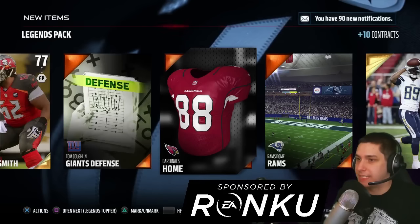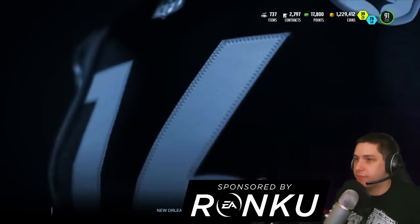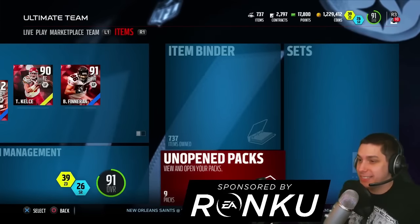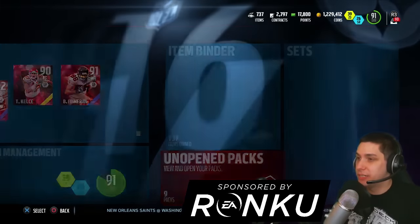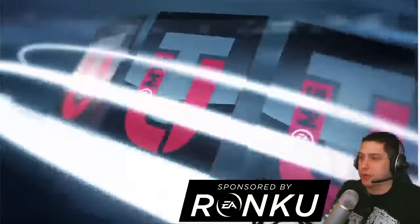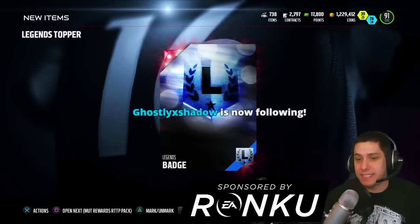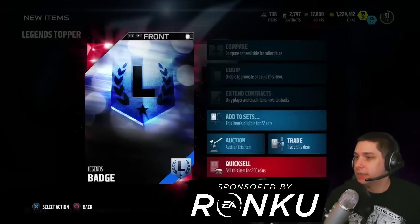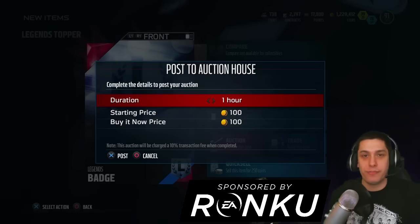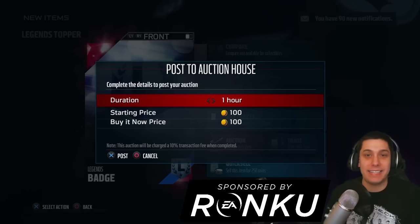The last thing we've got here to open up is going to be the legend topper. We'll go back and find that. I hope you guys had better luck with your legend bundles than I did — it hasn't really been much. But we do still have some other packs to open eventually, so if you're watching the stream that will be coming. This is the legend topper and we get a legend badge out of it. At least we get some legend badges. Let's give this one away — you guys can go out there and grab that legend badge for free if you're interested in doing any of the legend sets. Good luck with those, and hopefully you guys had better luck than I did with your pack and bundle openings.